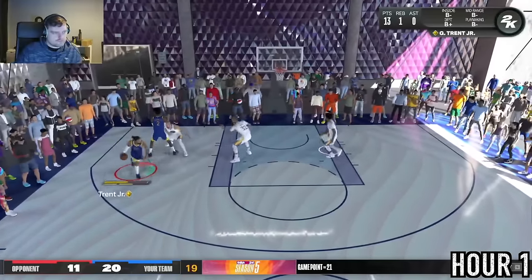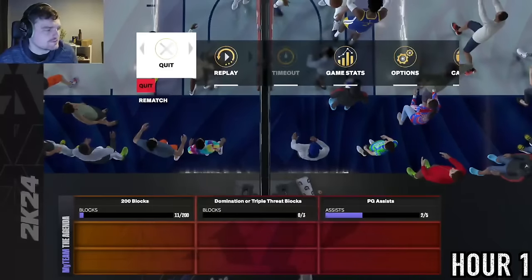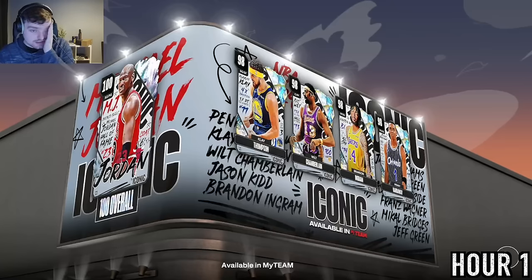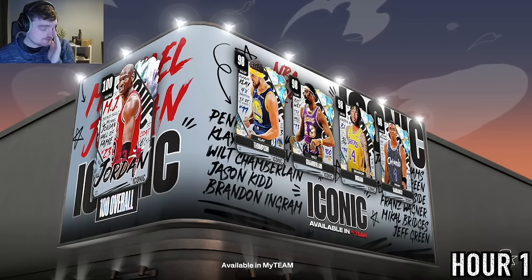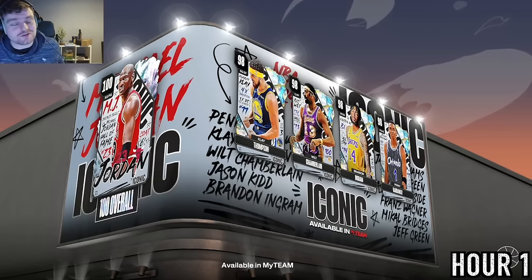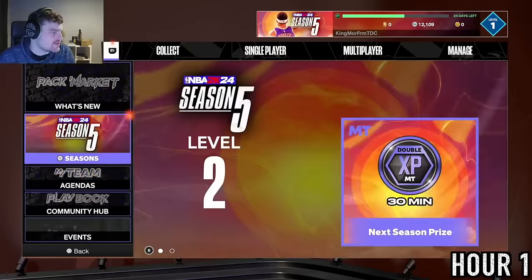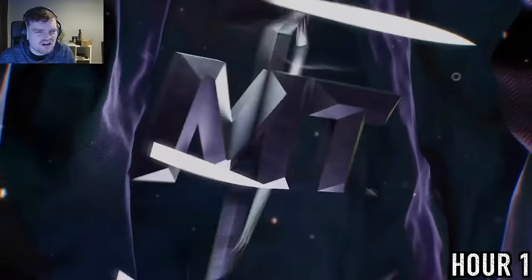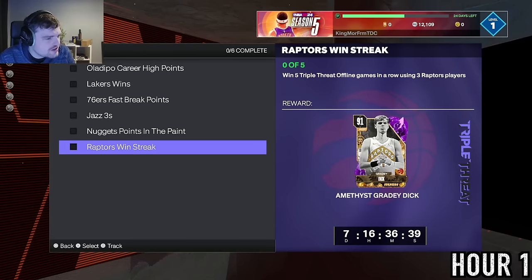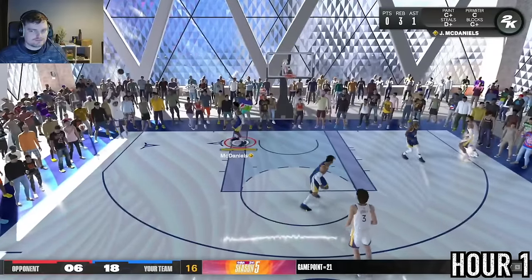We got some very comfortable wins and eventually won our fifth game with Raptors players. That two-pointer should get us Grady. It's just a card we have in our squad — not like it really goes for anything. Then somehow we went back to zero. We literally just got glitched. So I decided to just try and win the games with Raptors players again, but after the glitch I got really annoyed.